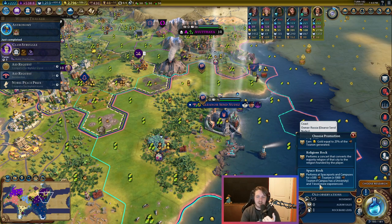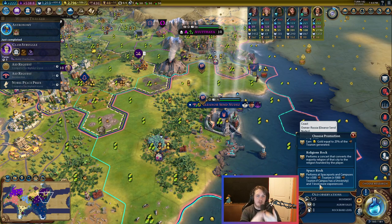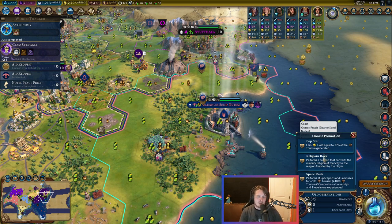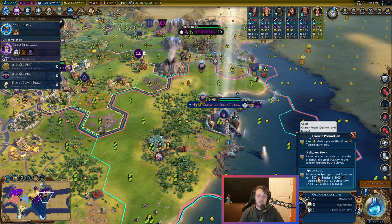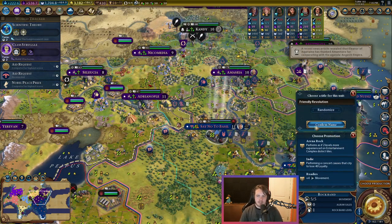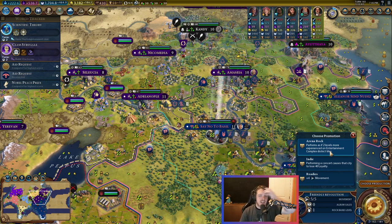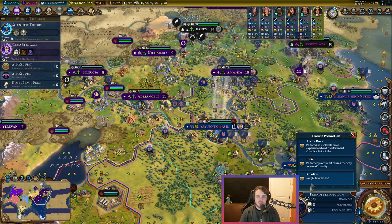If I want the Popstar promotion, the best way is to get Spacerock first, perform on some campuses, hopefully level up, and then Popstar will be available later. If I grab Popstar first, it's much less likely I'll level up because I'm not really good at anything in particular. There's also one that makes your rock band better on entertainment complexes, and one for Harbor Districts. Those are the ones you're looking out for. Something like Religious Rock or Popstar — the ones that don't make your rock band particularly good at anything — are the ones you want to avoid until later.